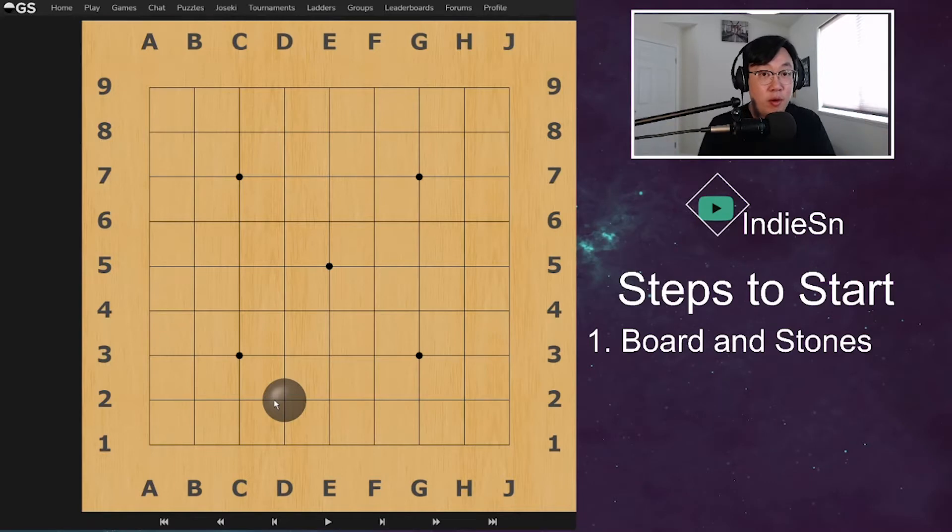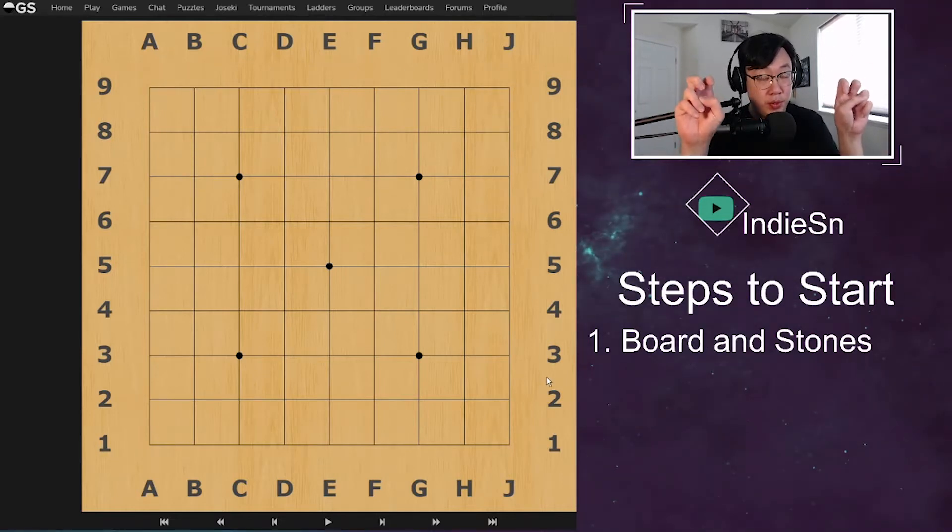Now, the stones. How do we play the game of Go? We play stones on the intersection lines. When we're talking about 9x9, 13x13, and 19x19, all we're doing is counting how many intersection points there are on each side of the board.